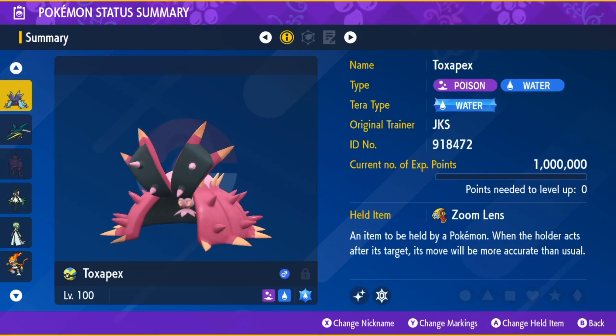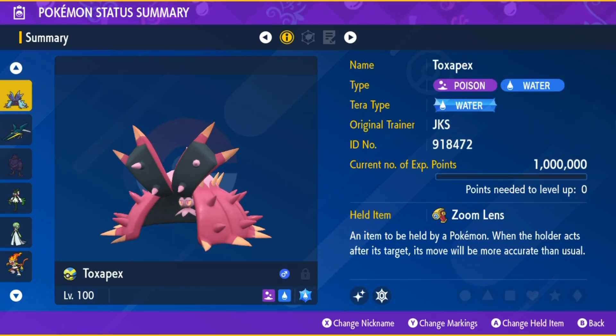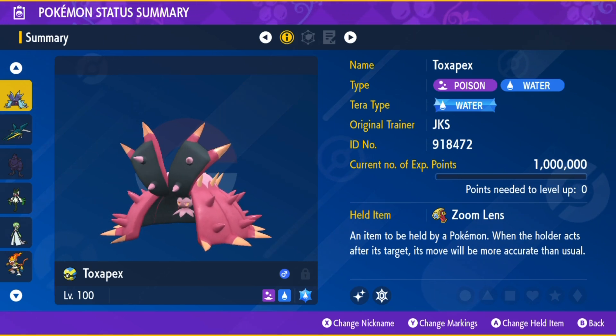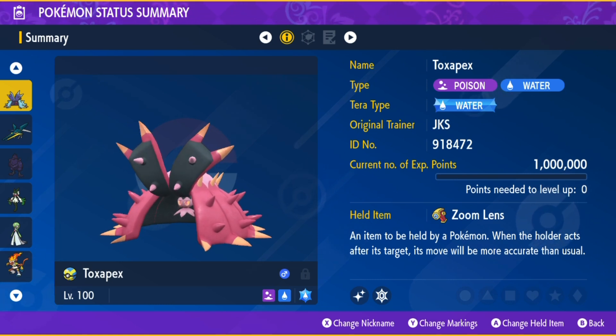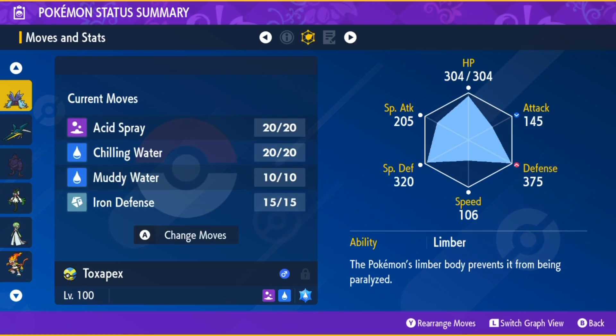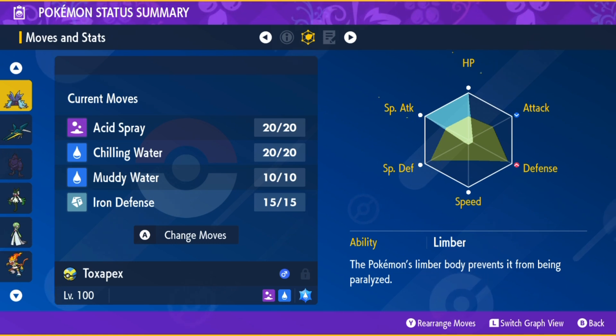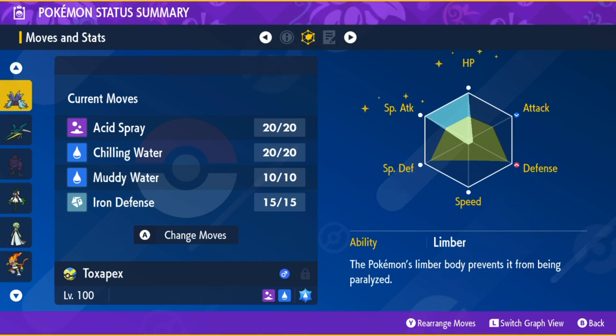And finally, my best online support build is Toxapex, with the Water Tera type and the held item Zoom Lens — which makes moves more accurate than usual when the holder acts after its target, which is a given considering Toxapex will be much slower than Infernape. The moveset is Acid Spray to lower Infernape's Special Defense, Chilling Water to lower Infernape's Attack stat, and Muddy Water — which has the potential to lower accuracy and will be 100% accurate with the Zoom Lens.